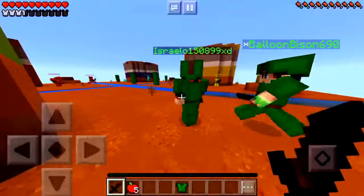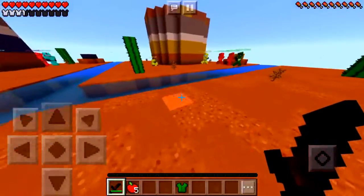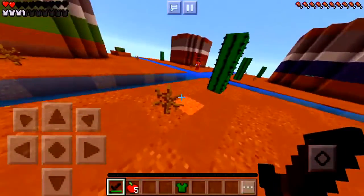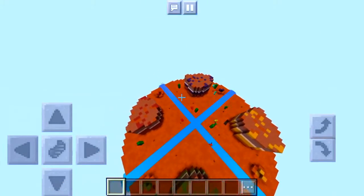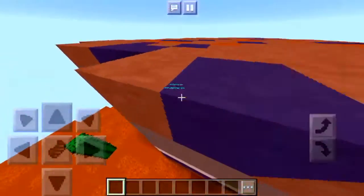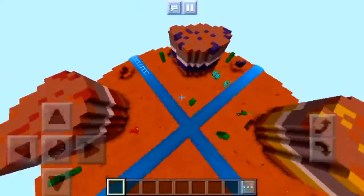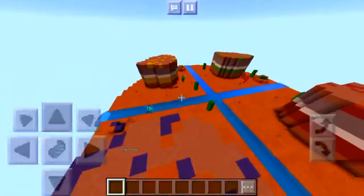Now we're on Micro Battles. I'll show you what it is — you get into a map like this and you're supposed to kill the other team and take the victory. I just died, I'm getting obliterated. Now I'm spectating. It's a really good game mode. You land in a certain color zone and just PvP with the other teams.